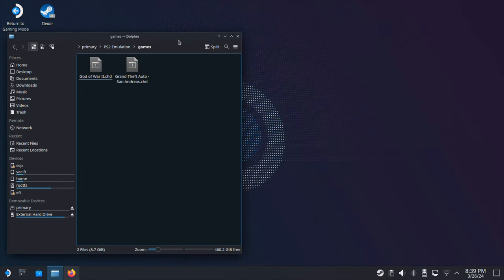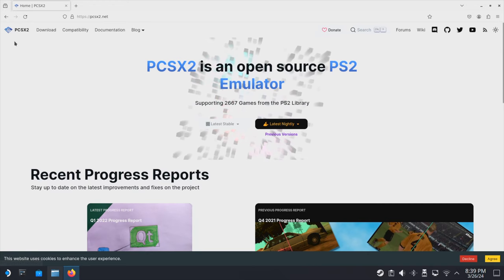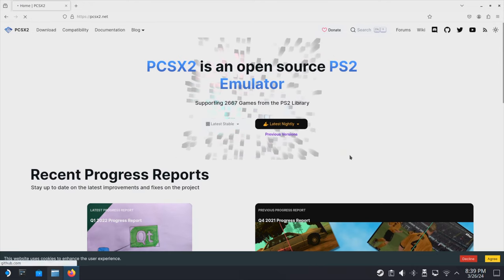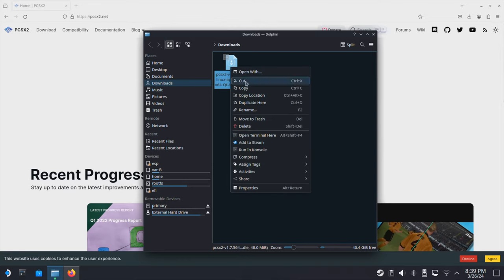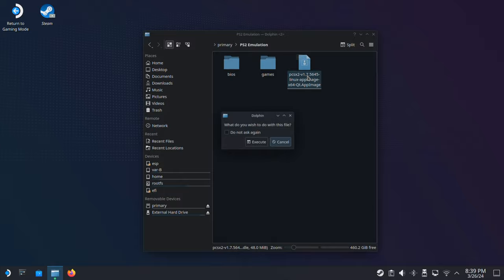Once you have the BIOS and game ROMs copied into the correct folders, close everything. Next, go to the PCSX2 website from your internet browser — the website is linked under this video description. Then click on the latest nightly build, click on AppImage, and the PS2 emulator AppImage file should download in just a few seconds. Then open the downloads folder, select this file, and move it into our PS2 emulation folder. Then double-click on the PCSX2 AppImage file and click Execute.